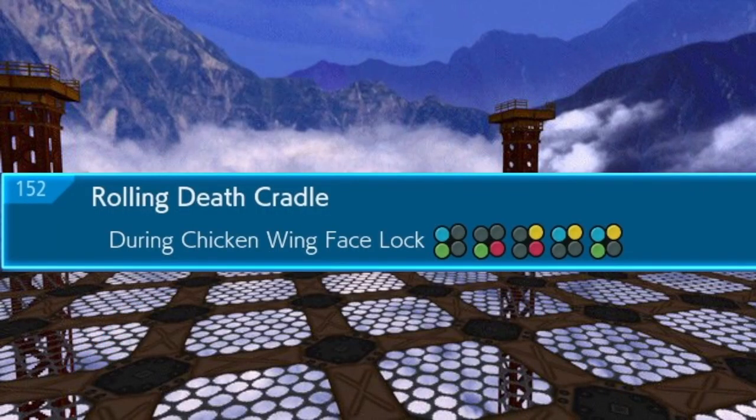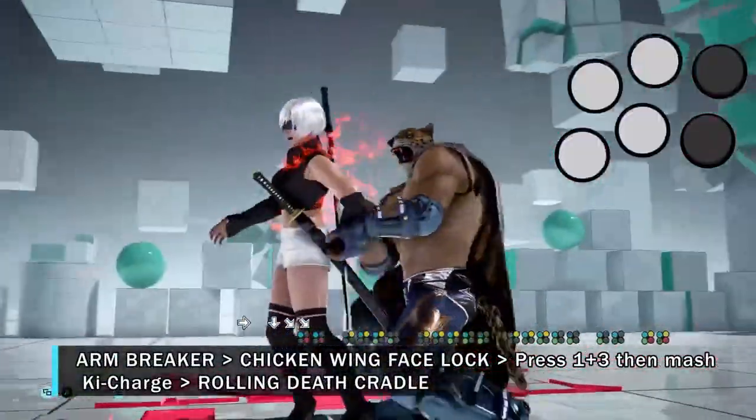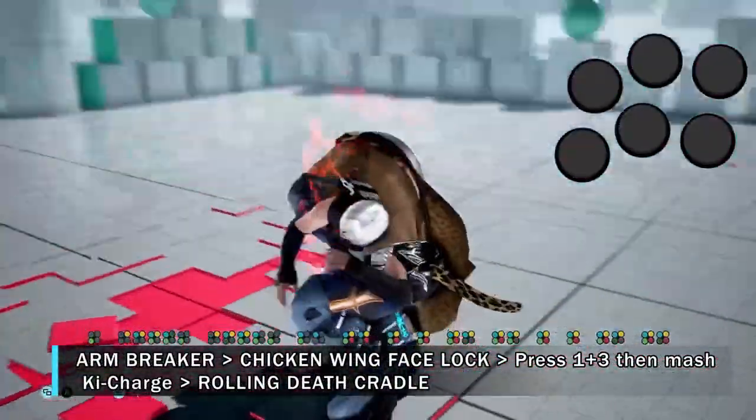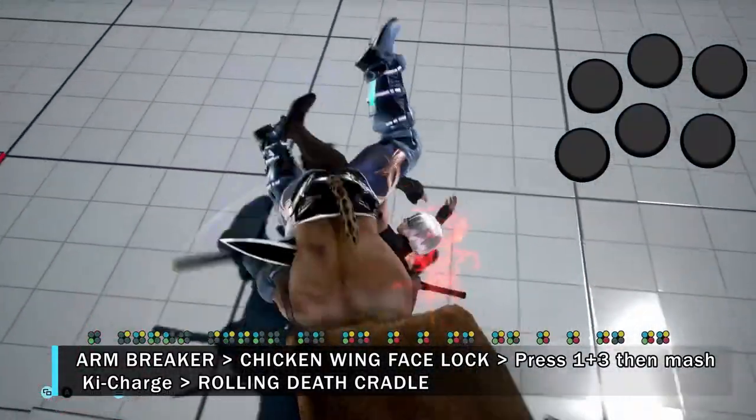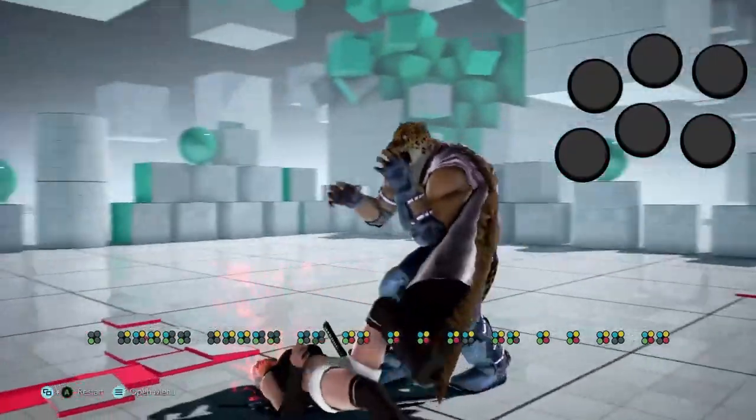The first input for the RDC is going to be one plus three, and we don't even need to know any more than that. Using our combined knowledge from earlier, we can cheat the route by simply inputting one plus three first, then key charge. Now, isn't that neat?